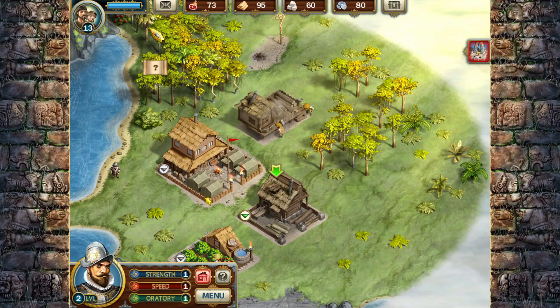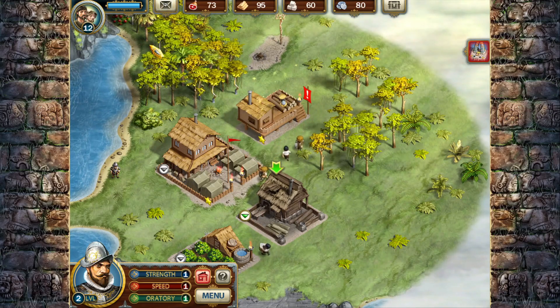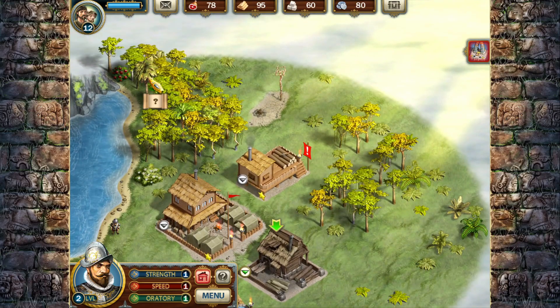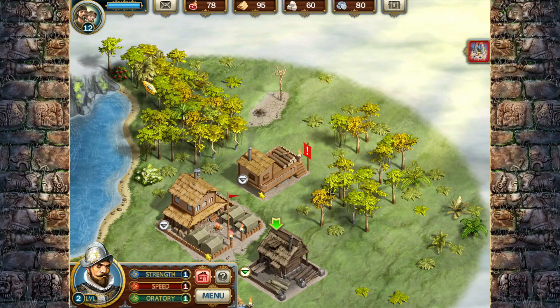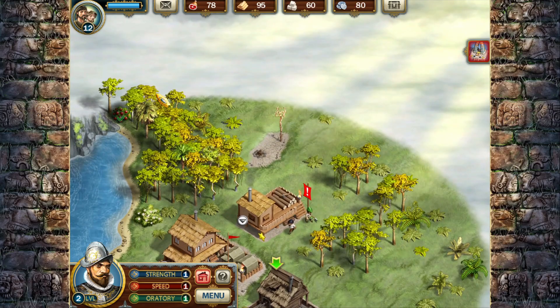Now we're building the woodcutter so it'll cut down all these trees. And I have some type of treasure over here. Found it - we have food here. So my little guy here is in the red cape, and that's who I control most of the time.